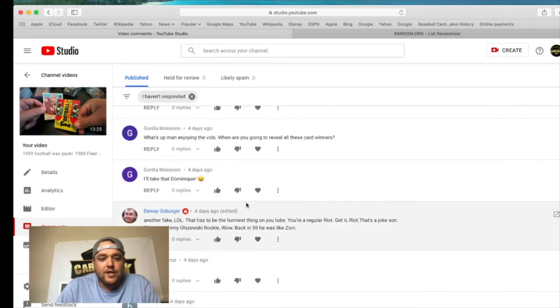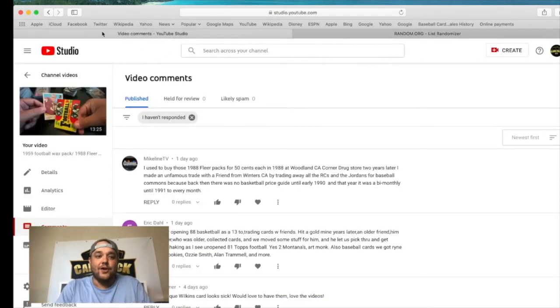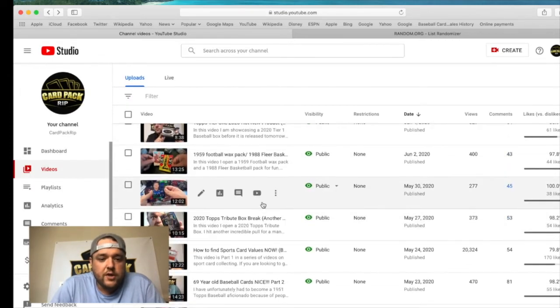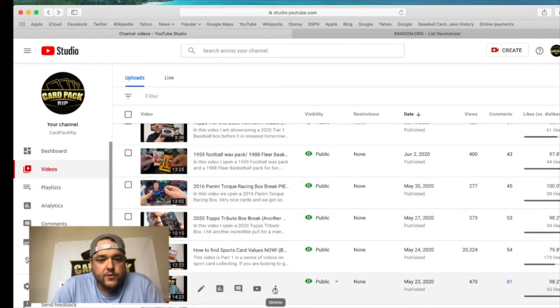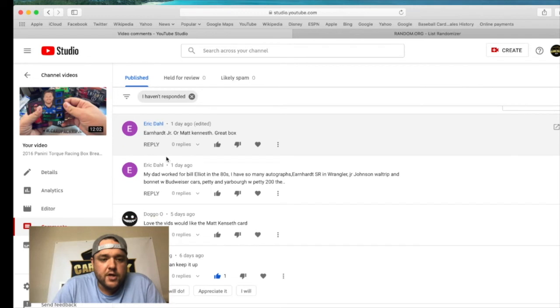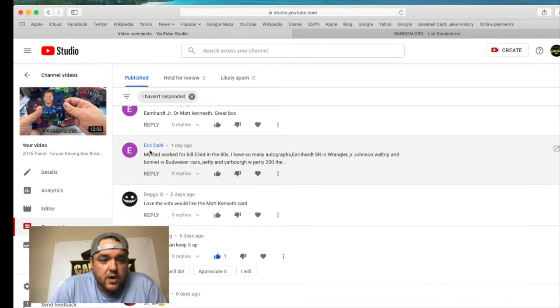Now I know your house. So when you're trolling my videos, I am going to show up. All right — we're close, I don't think there's that many more giveaways we have to choose. So we have a long video that you got to watch. Here's the Torque racing video and then we have the Tribute, and then we're done. We're going to have to go fast on this. We got 'Great box' — 'My dad worked for Billy Elliott.' Those are very detailed. 'Great box.' He didn't even ask for anything. 'Love the videos. Would like Matt Kenseth's card.' There you go, Doggo — welcome to the list.